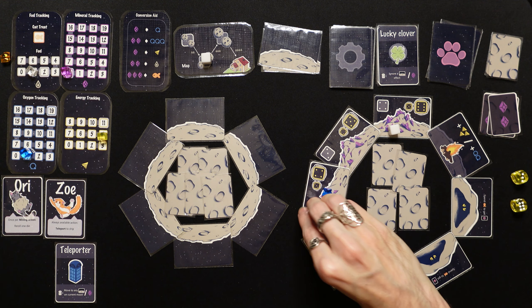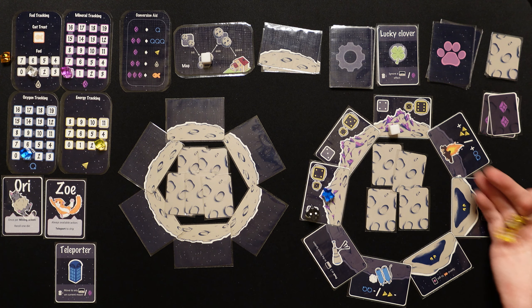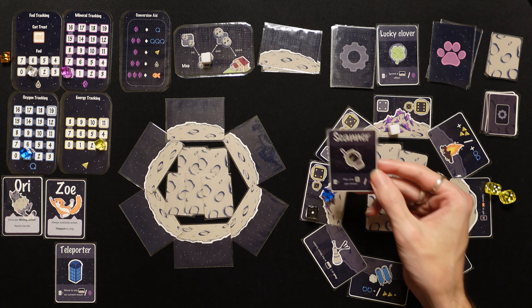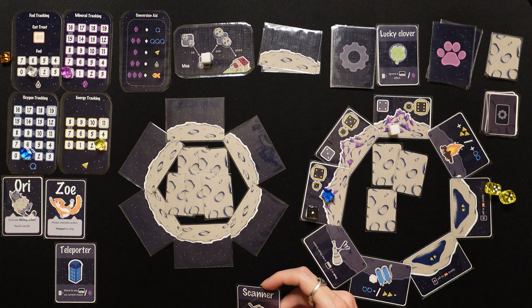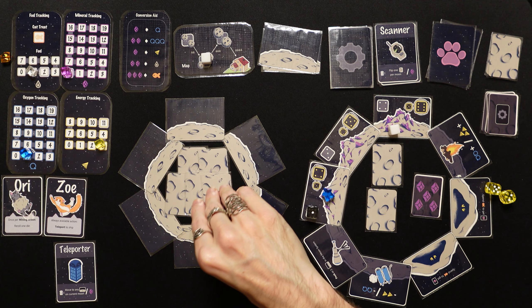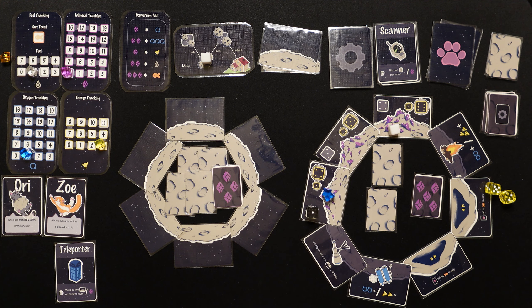We spend two oxygen and land on a small mineral patch. We need to roll fours — we're down to three energy. Spend one — got a five! Down to one, and we get a technology card: the Scanner — flip one mineral card per moon. We use it to peek at a card and find a four. Then we spend another energy and mine again — double sixes! Amazing.